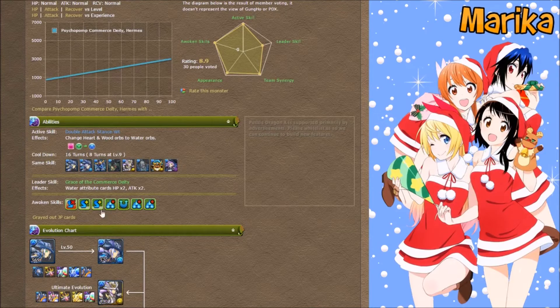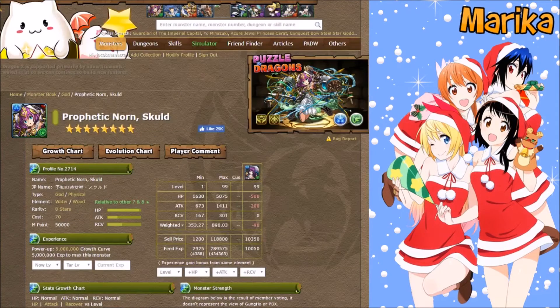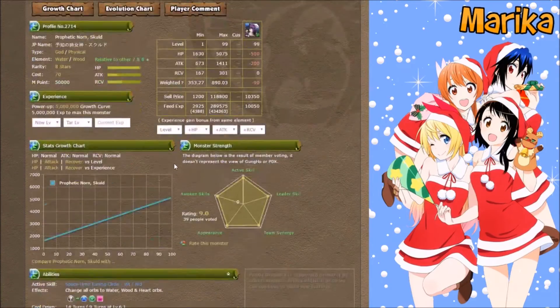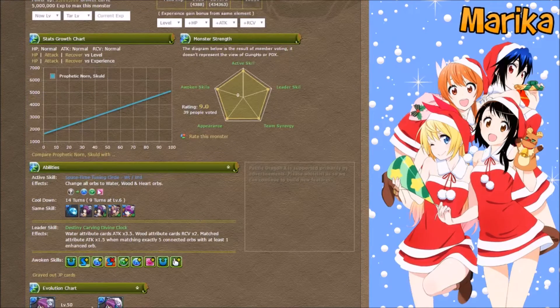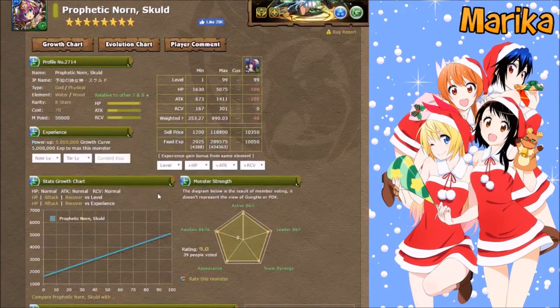There's also Hermes, which is a double board change with decent awakenings — his prong can help sometimes. I also like to bring something like Scald, which doesn't have rows, but because you already have so many rows you don't need more. A monster with strong TPAs is really nice to help break defense. Scald has great awakenings and a great active that converts hearts to help you heal.